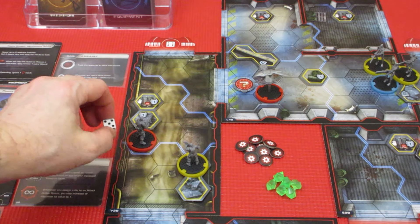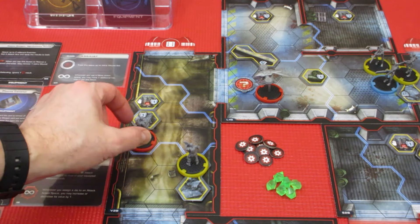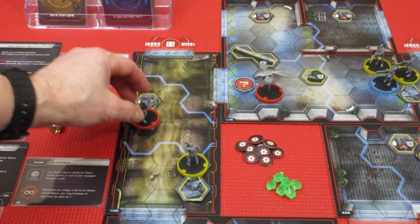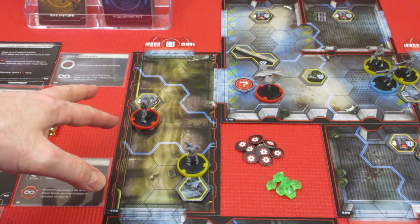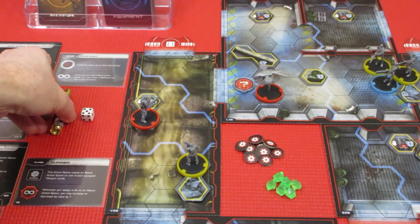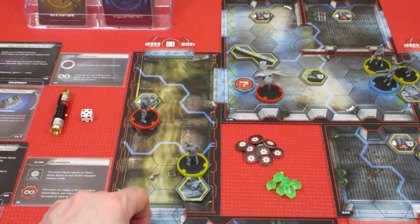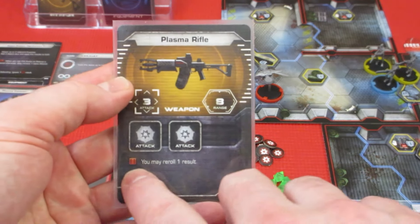Our Terminator still has 5 movement remaining. He's going to go 1, 2 and stop there. He's going to shoot at the hunter killer. He has a 6 and a 2 left. He's going to put the 6 on his plasma rifle. Let's take a quick look — we put the 6 on here.